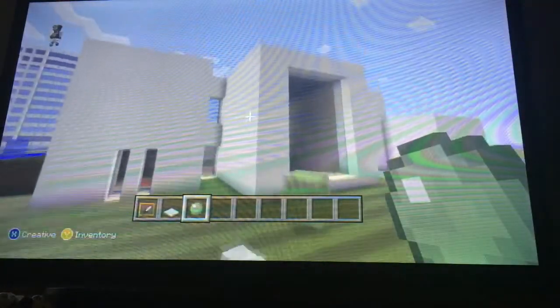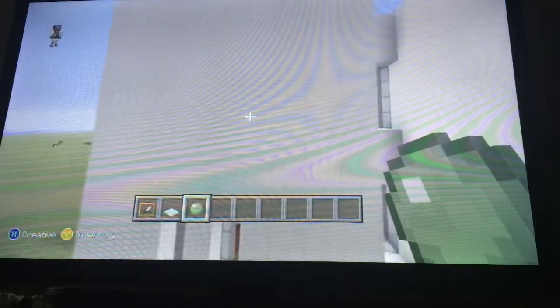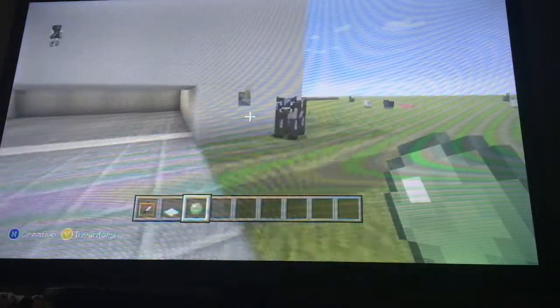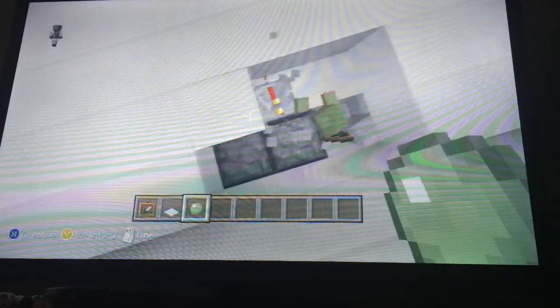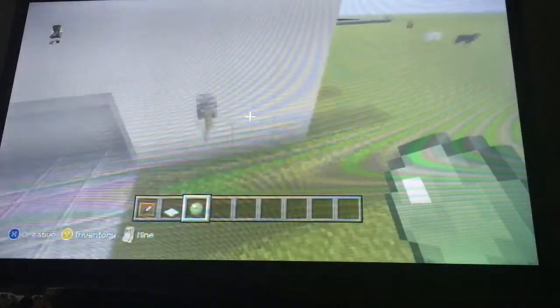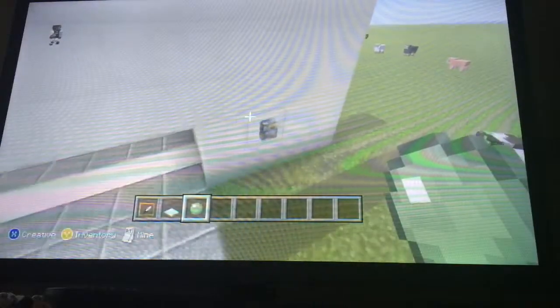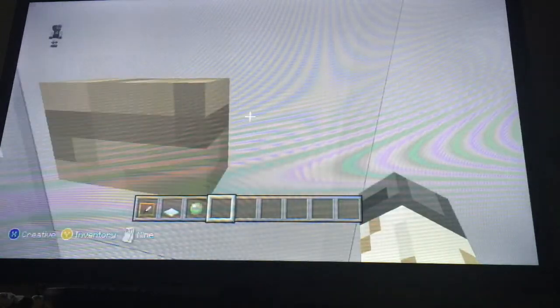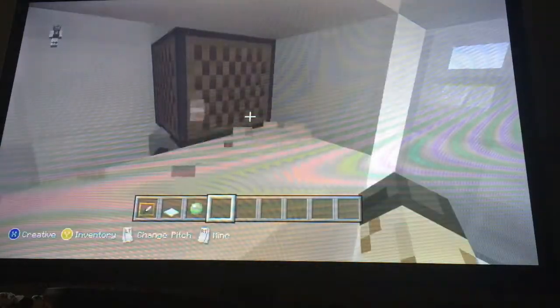I think it looks pretty good from the outside. I'm going to put a window in over here — I just don't know where because I've been spending a lot of time. This is a smart house and it has a lot of things — like the door. You can see here, just a ton of pistons. When you turn it off, it takes you back. I actually made every single one of these all by myself. I made the doorbell, which is just a note block behind that.